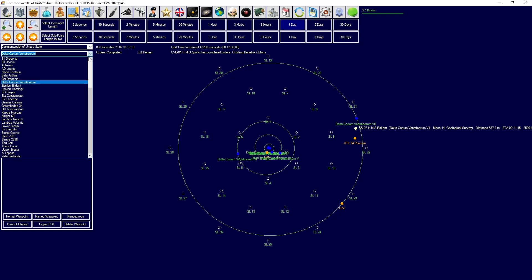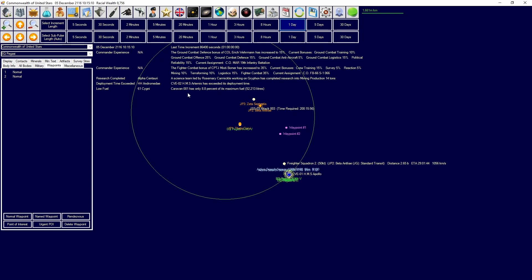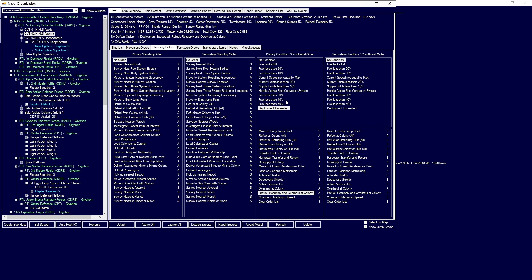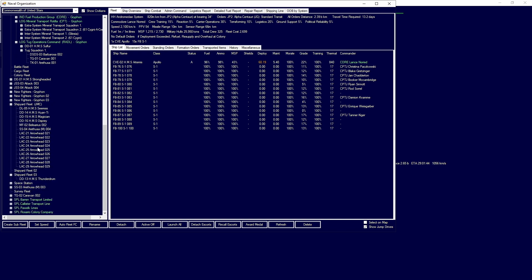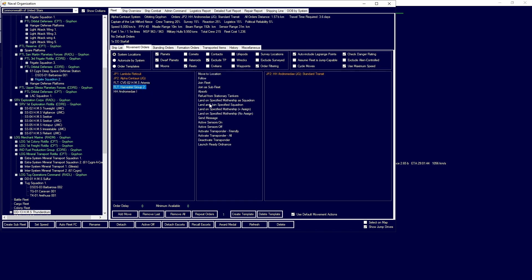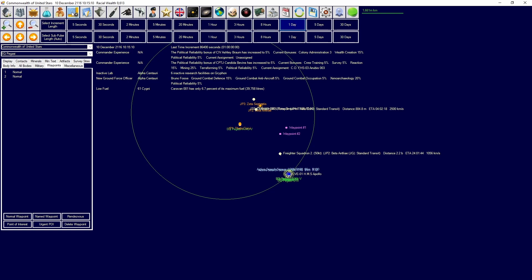The Apollo has arrived at EQ Pegasi for defensive purposes. The Artemis has exceeded its deployment time in HH Andromeda — it needs to refuel and resupply. I remember we need to get a Barbarossa moved over there at some point, but I'm going to have the Thunder Drum head over with actives on to HH Andromeda to join the harvester group for defensive purposes while the convoy escort carrier resupplies.